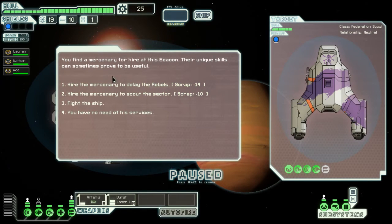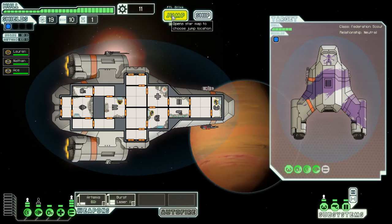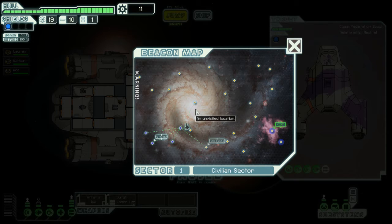We find a mercenary for hire at the next beacon. Their unique skills can sometimes be useful. Options are: hire them to delay the rebels for 14 scrap, have them scout the sector, fight them, or pass. 14 scrap doesn't sound too bad — delaying the rebels might get us a few extra jumps. We hire them. The mercenary ship masks its jump signature to mimic ours and jumps off in the opposite direction. Hopefully that was the right choice.